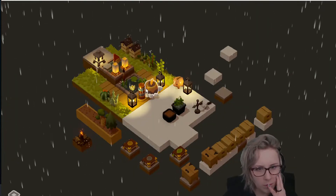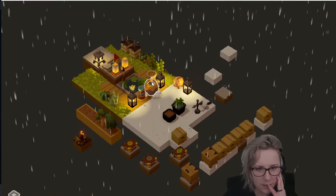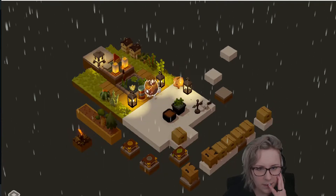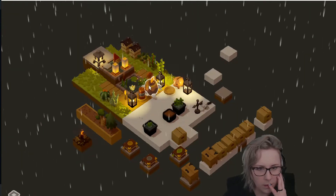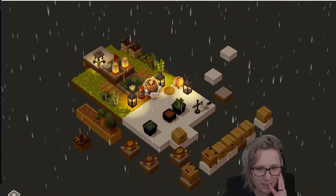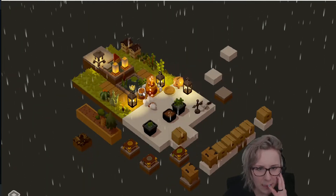Gave me a rock. Another box — my inner cat is pleased. Okay chat, I'm getting really annoyed because I'm not getting the stuff that I want — and that is my problem with this game.